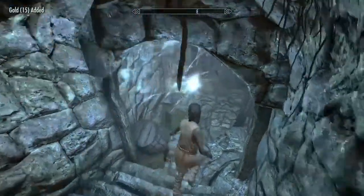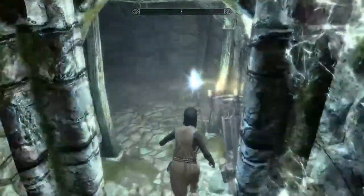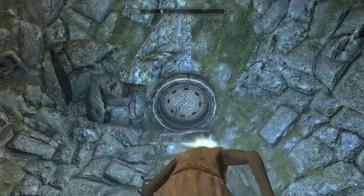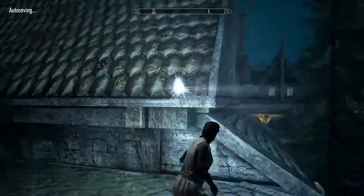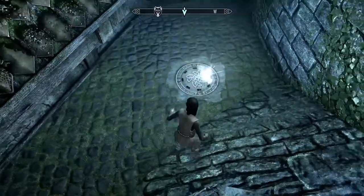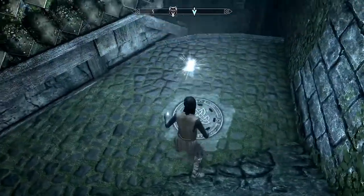I have a better weapon than the axe, but you can sell it if you want. There's also some money here. In here there is a stair and a manhole — you can enter it and get out from the dungeon.